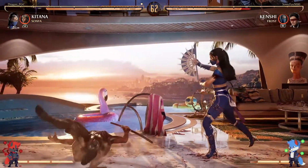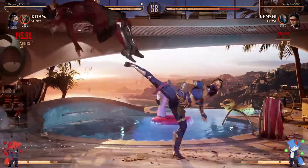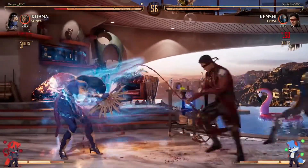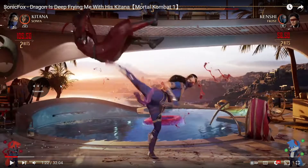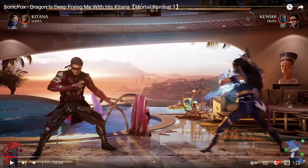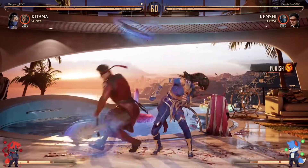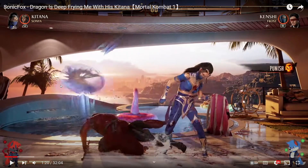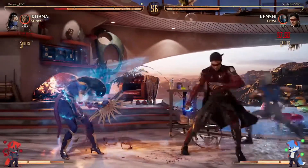One big difference about Katana in this game is she has her regular projectile, but her EX — and Dragon used it right when I wanted to talk about it. The EX projectile, instead of being two fans you can use to win the zoning war, she's got this delayed projectile you could use for setups, or even to throw people off in block strings like you saw Dragon do here. Sonic tried to respond immediately but got hit by the delayed fans. It would have been a combo, but Dragon dropped it.